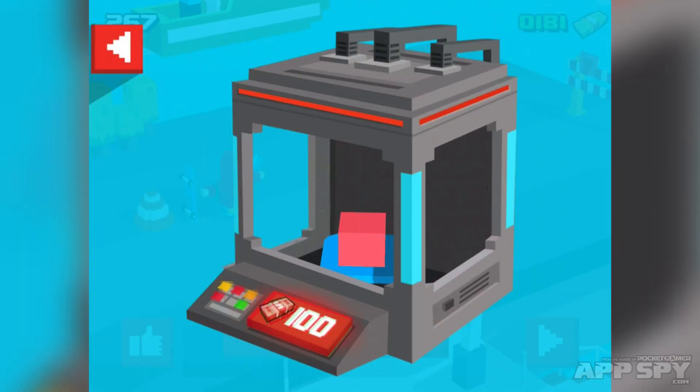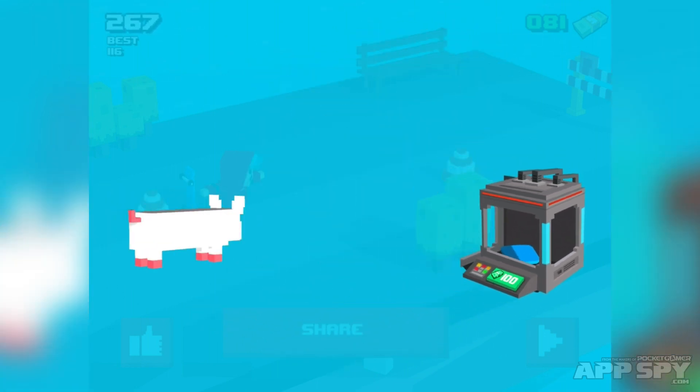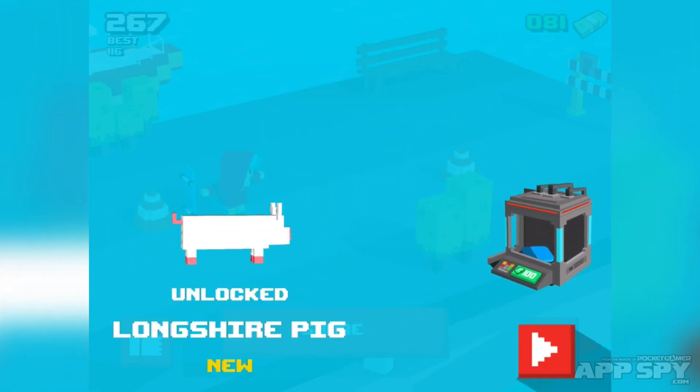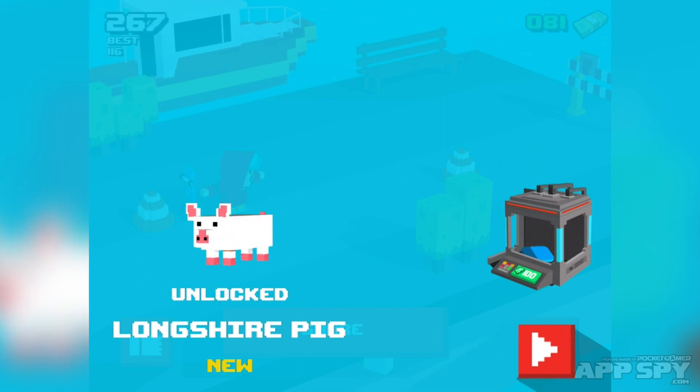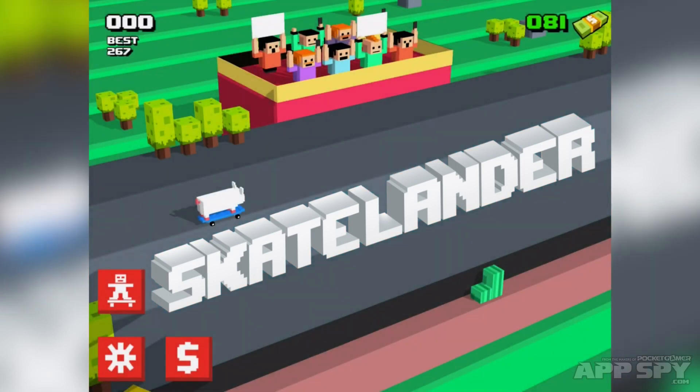Now we're going to get some characters. To do that I just tap this button here and I can see which characters I'm going to get. Here we go — oh it's so exciting — I got a long sheer pig! I don't even know what that is. So I've tapped on the play button and now I'm a long sheer pig on a skateboard — pretty cool.